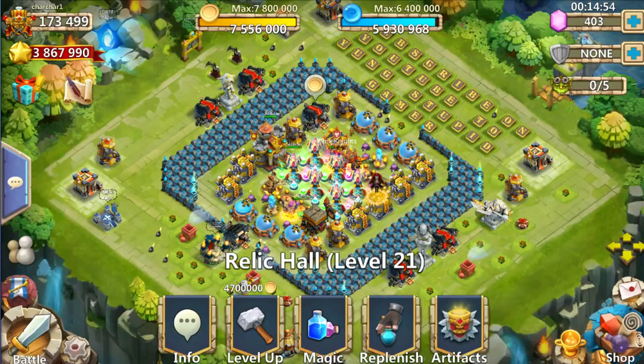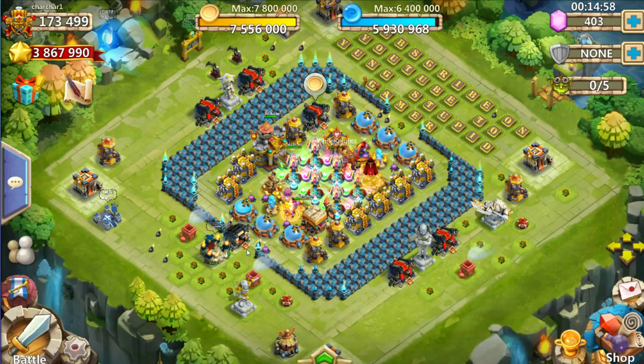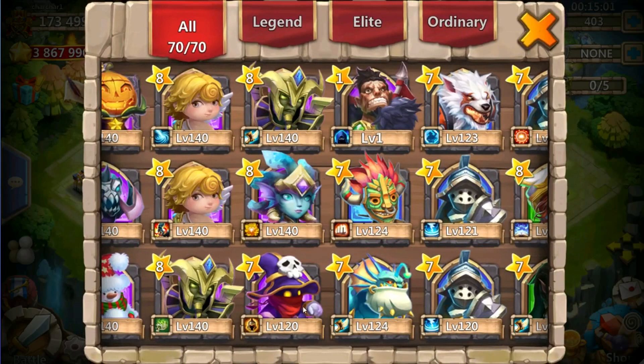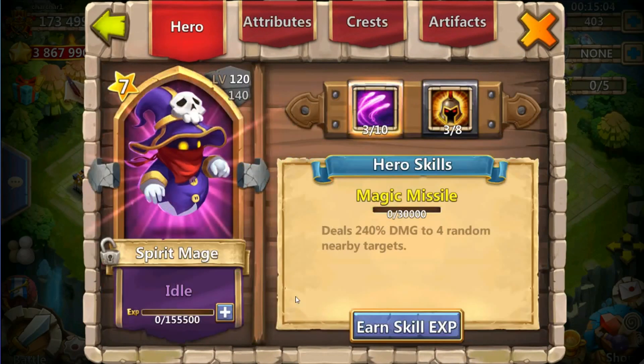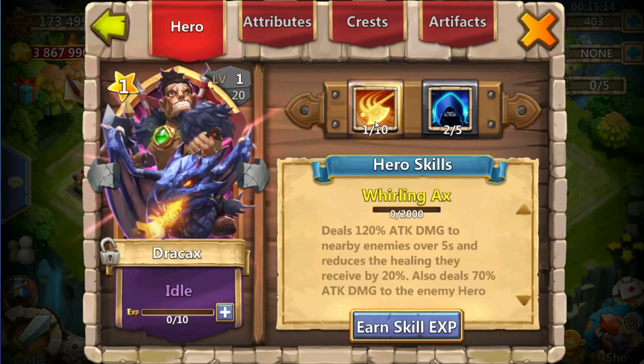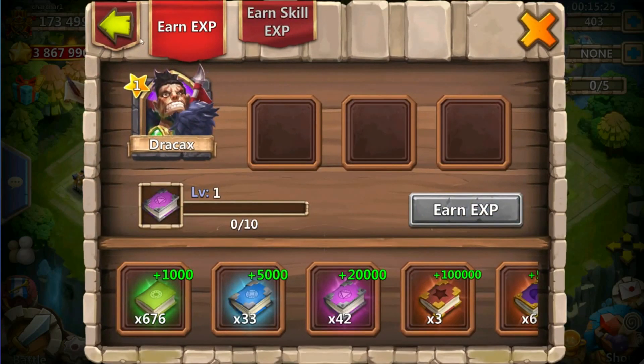What's up guys, Young Stupid Gamer here. In this video I'm gonna be power leveling my new Dracax. Don't worry, I know Dracax is not the best. I'm only gonna take it to level 120 and 3 of 10 inscription, just like I did my Spirit Mage in my last video. The main reason we're leveling up this Dracax is to get my might above 175,000 for guild wars, so I can get the most points possible when doing my guild war attack.